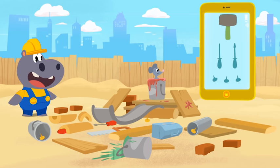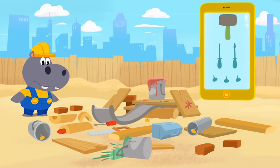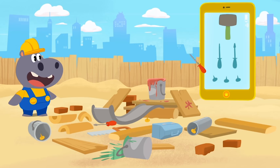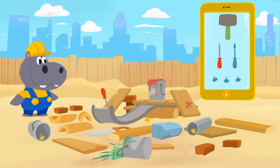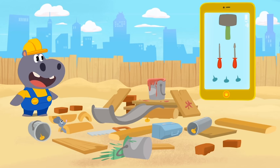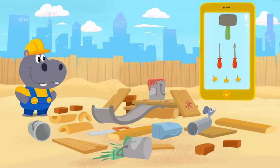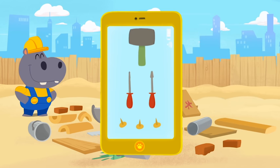There it is! Now, do you see the two red screwdrivers? There's one! There's the other one! That's two red screwdrivers! Do you see the three yellow nails? Well, that's one! That's two! That's the third one! Three yellow nails! Good job! Now, Hoopa can build the slide for Toto's playground!